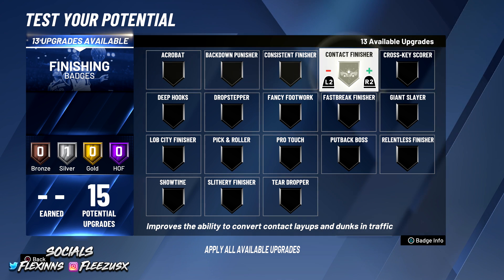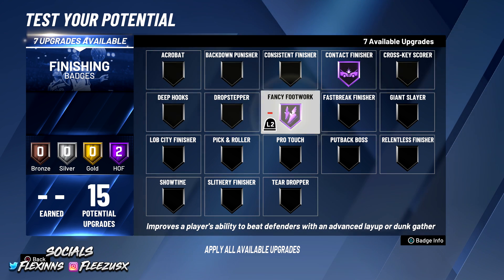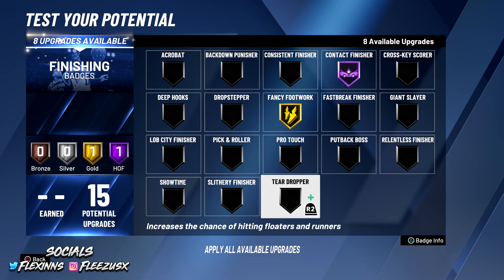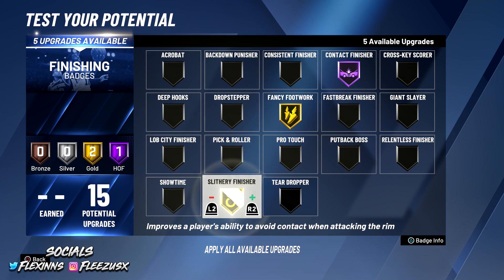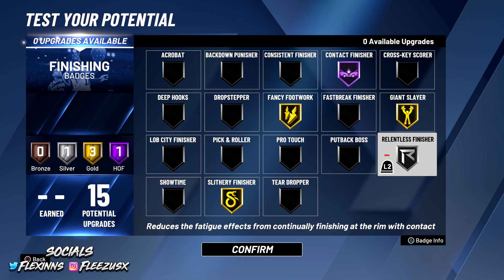Now I'm gonna show you all the badges you want on this player. You can't get Hall of Fame Playmaking badges, but you can still speed boost. You want Contact Finisher on Hall of Fame — that's the most important finishing badge in the game. Then you want Fancy Footwork on gold, Slithery Finisher on gold, Giant Slayer on gold, and Relentless Finisher on silver. Relentless Finisher helps you get more contact dunks because you won't be as tired after dribbling.